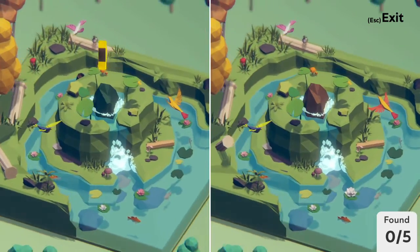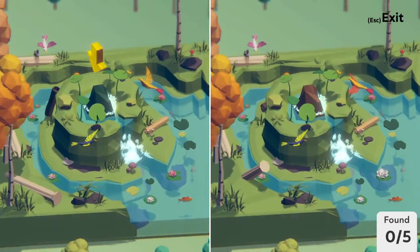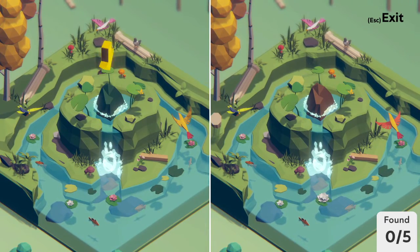I actually didn't know about this — you can right-click and drag to move the camera around too. So I guess there is an alternative method for moving the camera around faster. Yeah, so what you're trying to do here is just trying to spot all the differences in these two different versions of the same scene right here.